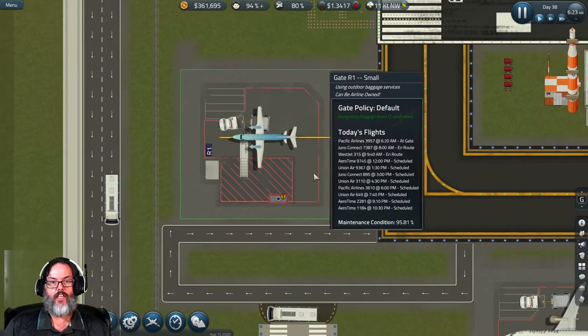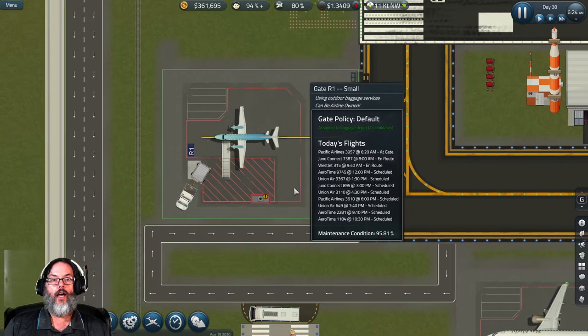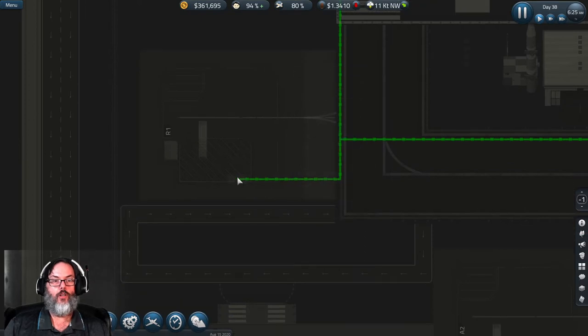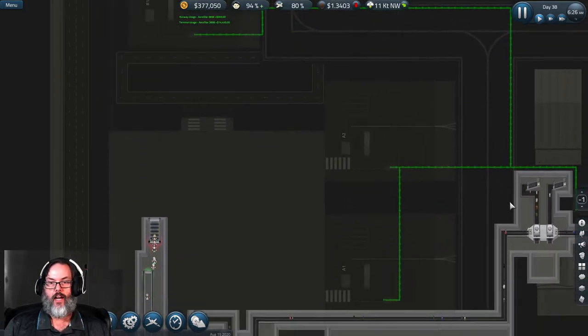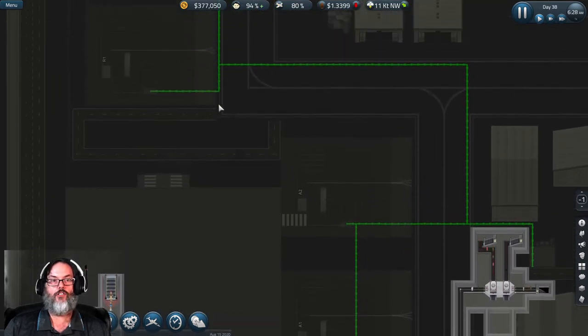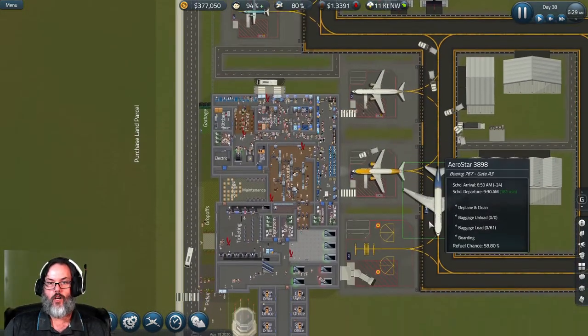We've got our fuel in from last episode. I've also upgraded the gates with fuel and run piping to all of them. I've tried to stay as far away from the foundations as I can, in case I need to expand those for anything.